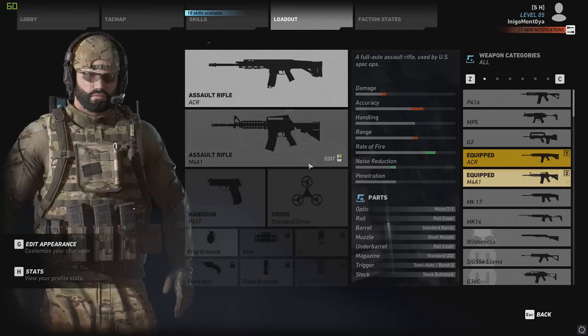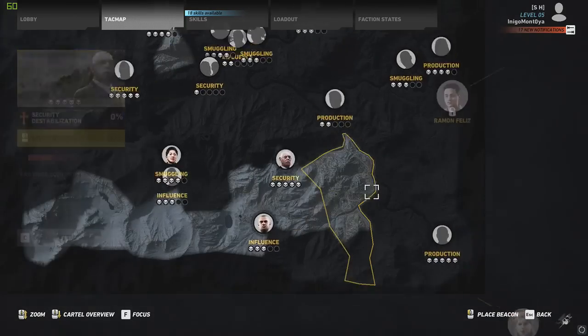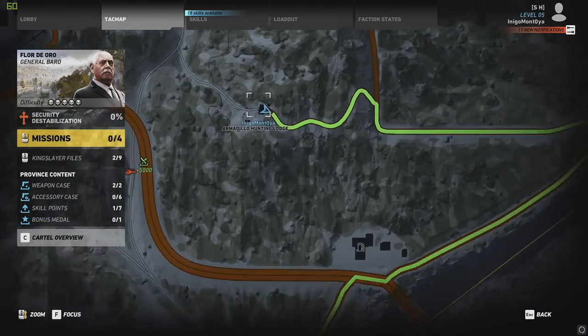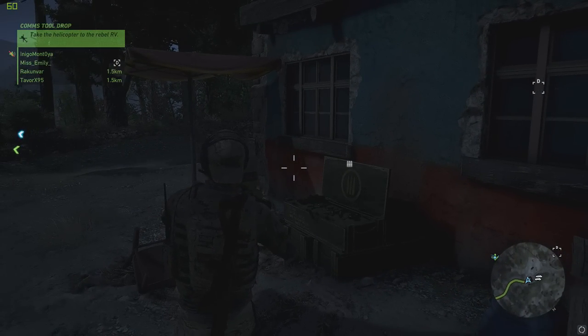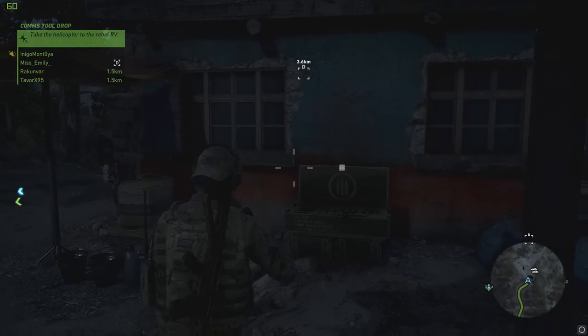Again, the location for this is in Flor d'Oro — it's in the southeastern part of the map, in the Armadillo Hunting Lodge. Check out the other videos on YouTube for gun locations and attachments — we're going to be putting up a ton of those. Don't forget to subscribe if you haven't, and check us out live on Twitch 24/7 at Twitch.tv/StreamerHouse.